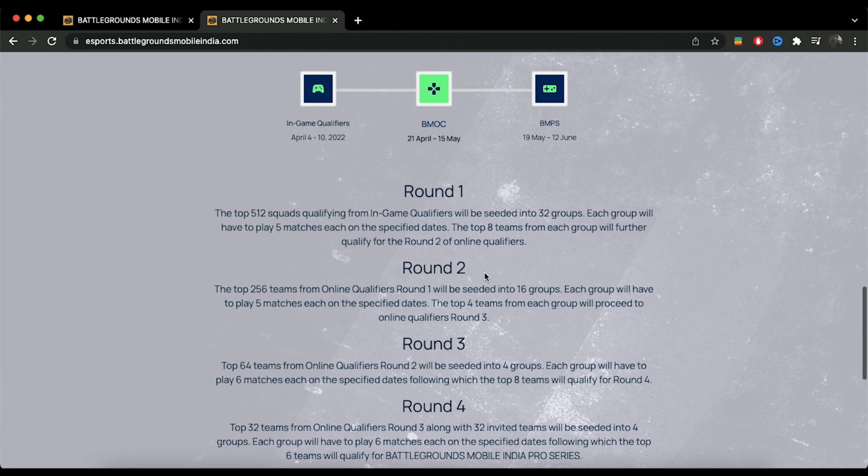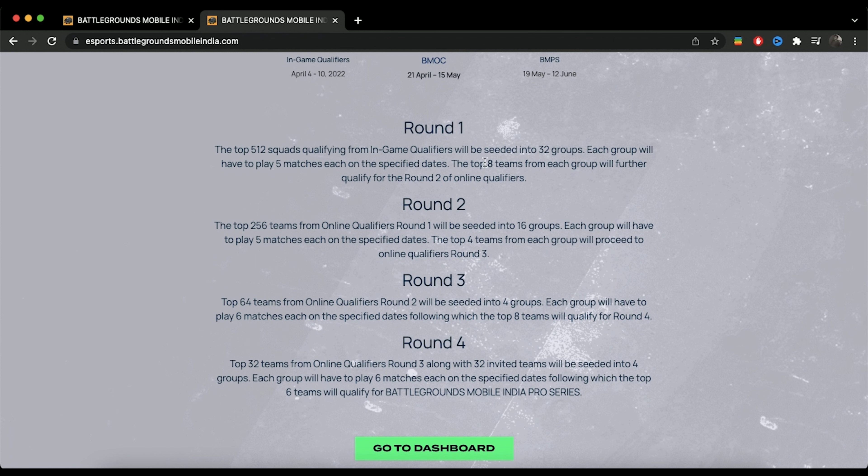In BMOC there will be 3 rounds. In Round 1, the 512 teams would be divided into groups of 16, out of which 8 teams from each group would qualify to the next round. In Round 2, the 256 teams would be divided into groups of 16, out of which 4 teams from each group would qualify for the next round.